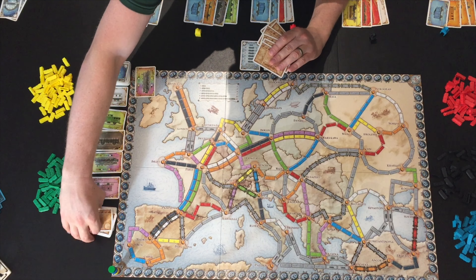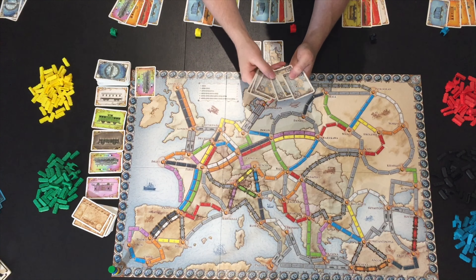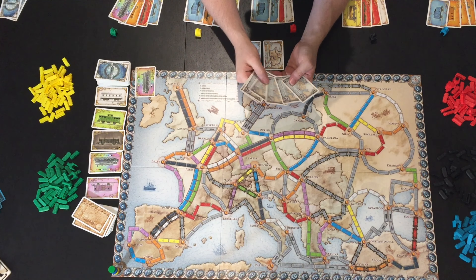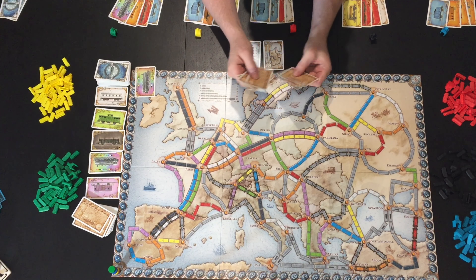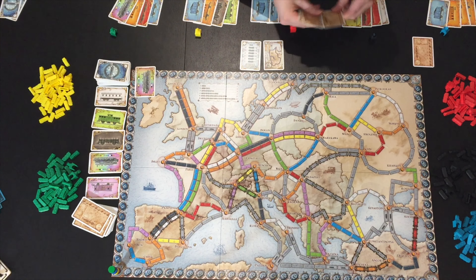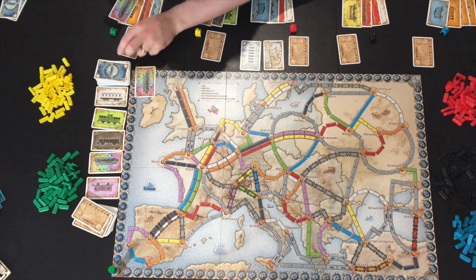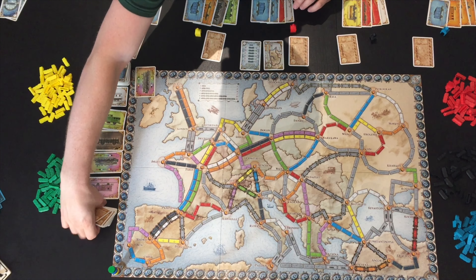Out of the ticket deck — they all have 'ticket' on the back — you need to remove six blue tickets, which all have 20 or 21 points. Shuffle those up and deal one per player. These are your long route tickets, and any remaining go back in the box without saving them.